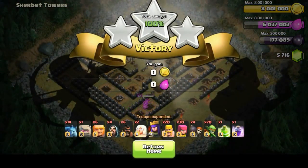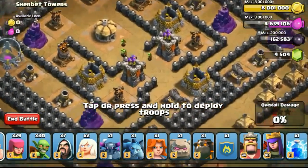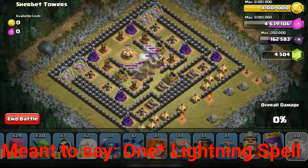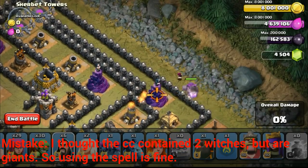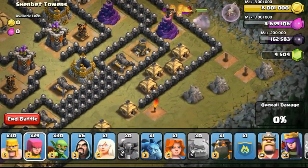Now let's take a look at the fourth challenge given to me by Marcus. He said 'let's make this challenging' and gave a list: one lava hound, one golem, one PEKKA, two healers, one valkyrie, seven wizards, 30 barbarians, 29 archers, 30 goblins, and one minion — with 35 goblins in the CC, but I can't use that since I already have 30 goblins. I changed the CC a bit. No heroes and the lightning spell I couldn't use either because of the powerful CC troop I used — I just dropped the lightning spell for fun.